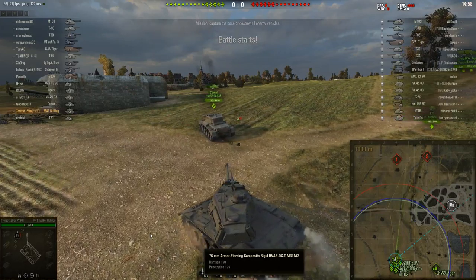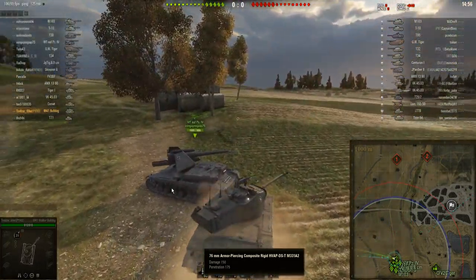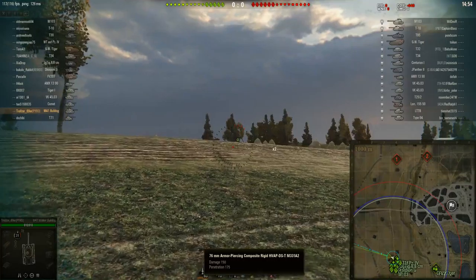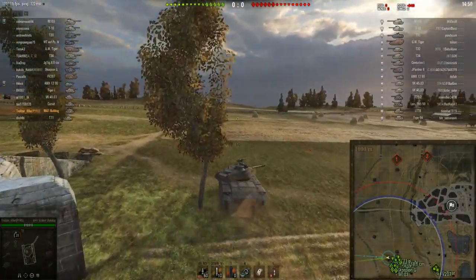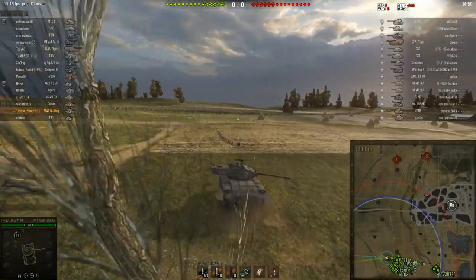Hi everyone, welcome aboard Tanks with Stewie JP. I'm Stewie, and this is the tier 7 American light tank the M41 Walker Bulldog, being driven today by Trollzer 69er from Pyroclean. In this matchup it's a tier 9 battle, so he needs to be a little bit respectful of those tier 9 tanks. He's on the Siegfried Line encounter and looks like he's going out wide to start with.